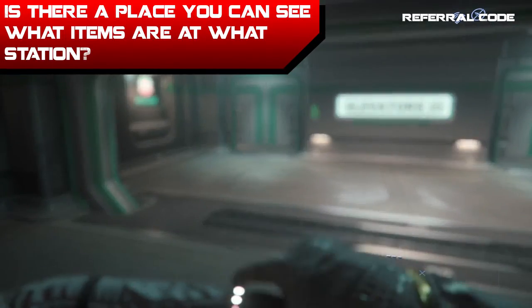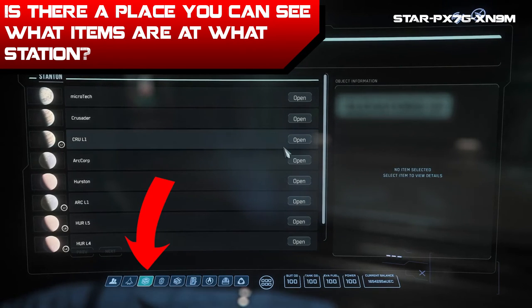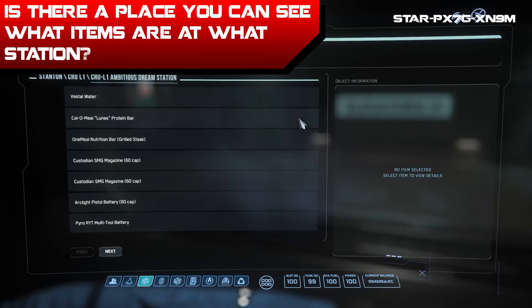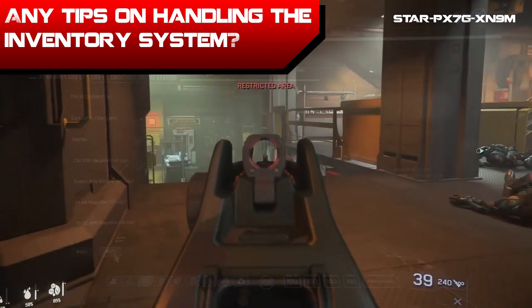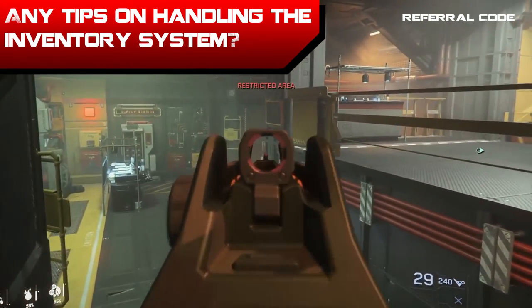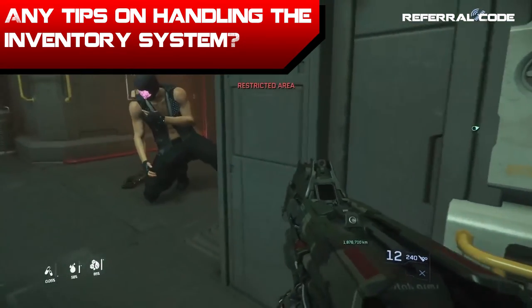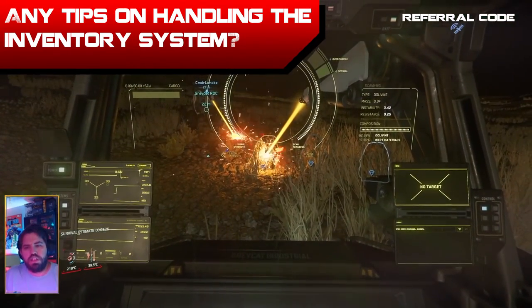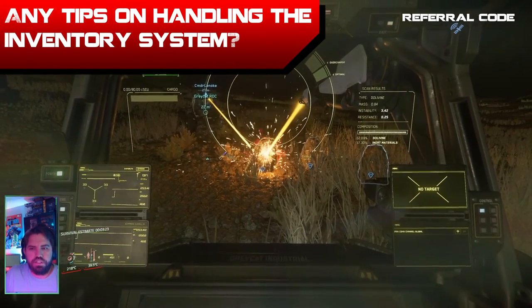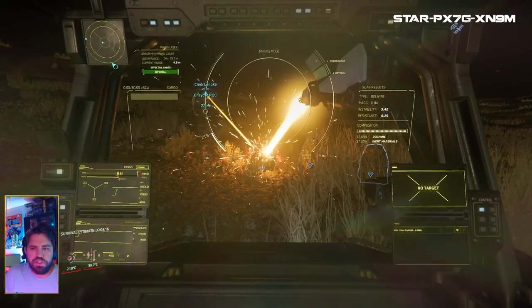Number eight: is there a place you can see what items are at what station? If you go into your mobiglass panel and select this icon, it opens up knickknacks where you can select the various places listed and it will show you what items are on what planet, station, or outpost. It's not perfect and could use a search, but it works. Number nine: any tips on handling the inventory system? I like to store specific things at specific stations. For instance, I like to store weapons and armor at Port Tressler because I do more bunker FPS missions on Microtech, or I store heat armor and drinks and food at Hurrell too because I'll do rock mining in that system. Spread the love when it comes to leaving items at various stations, and I'm constantly buying extra items and taking them with me and storing them around the verse.